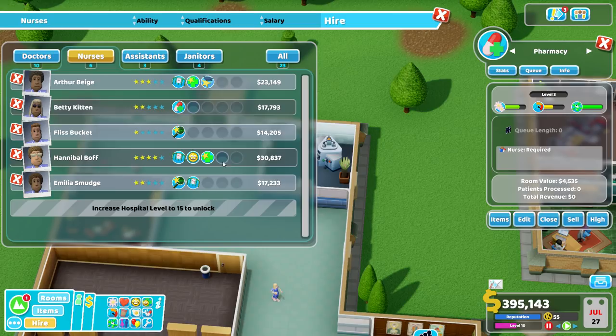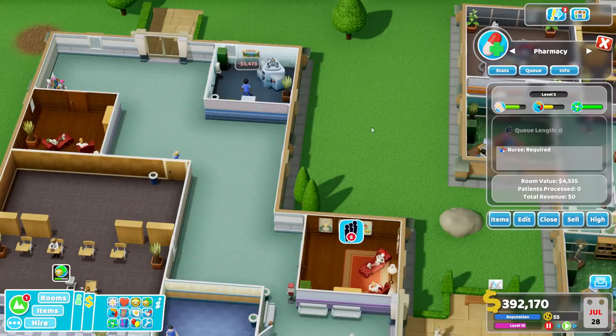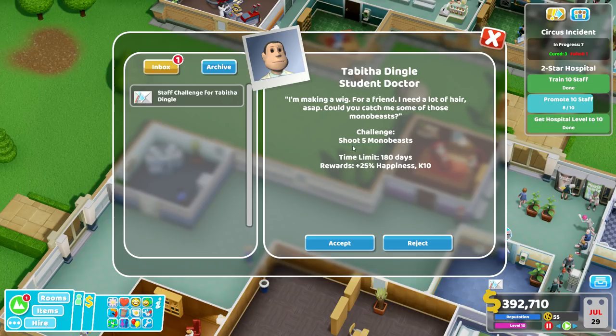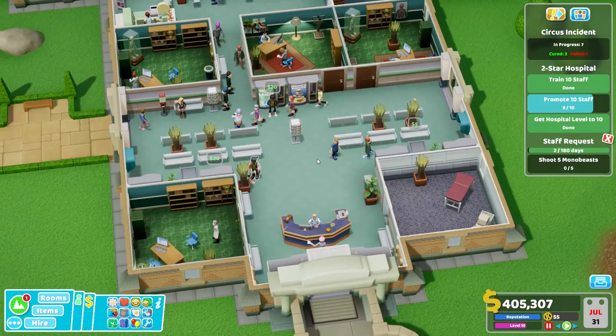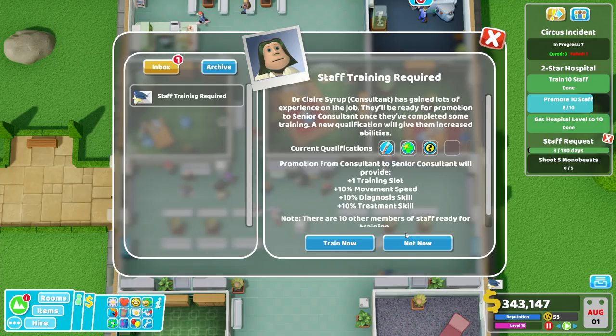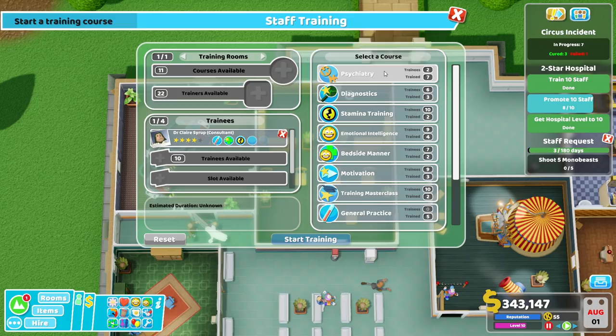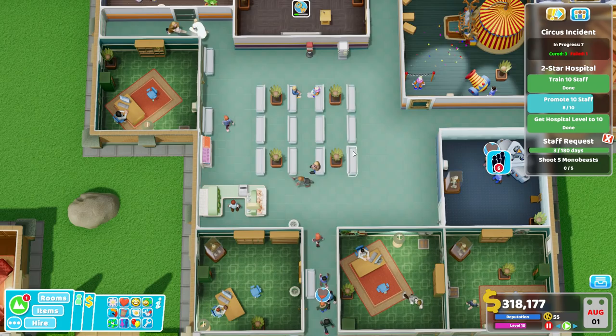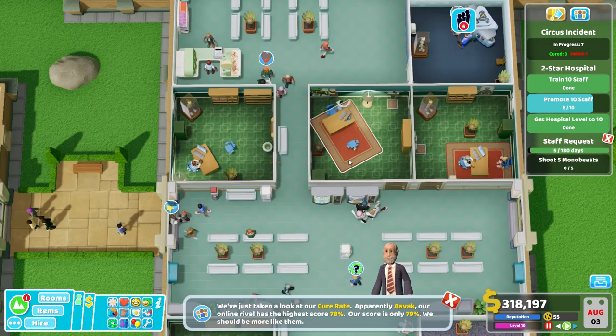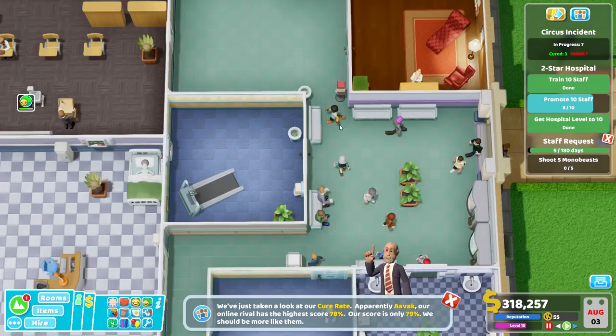Shoot five mono beasts. So if I take that, is that going to mess up my other ones over here? I don't think so — no, we're fine. There's one! Oh, it went into that guy. Okay, keep your eyes open for the mono beast. Promote — oh, staff training — let's train you. Consultant, ready for training. Should we add psychiatry onto your list? And then we've got two more that can take that as well. Yeah, let's do that. Pay for somebody to come in, get trained. Keep your eyes open for mono beasts — there will be some around. I'm going to slow the game down a bit, see if we can find any. We've got 180 days to shoot five mono beasts. At the moment I cannot see any.